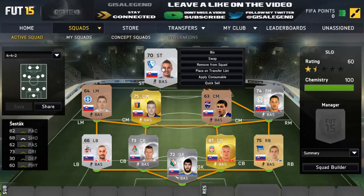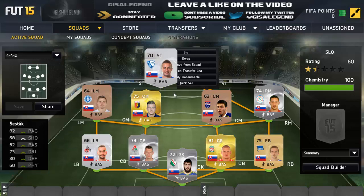Up front is Seztak: 82 pace, 68 shooting, 62 passing, 73 dribbling, and 60 physical. His only weakness is his physical — he pretty much just gets thrown off the ball so easily in the box; the minute he's in the box he'll be rolling along the ground as if he's been shot. But other than that he done the job well — good pace, good ability, scored some decent goals. Worth it for 150 coins. Plays for VFL Bochum.